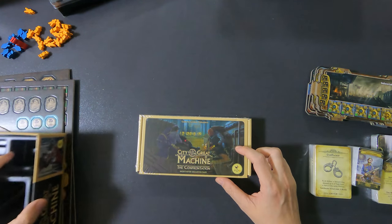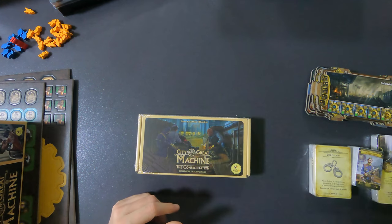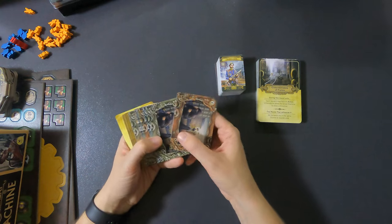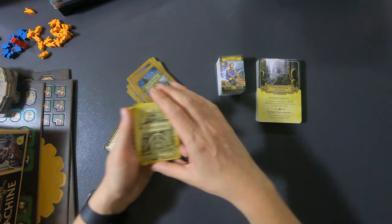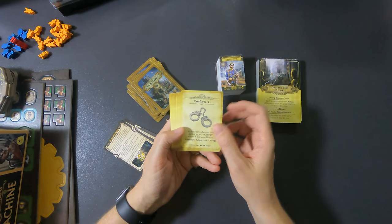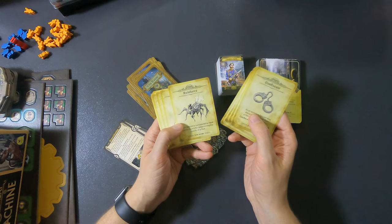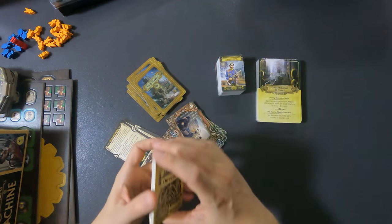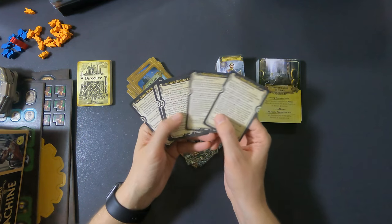Now let's start with the cards. First, looking at the backs to differentiate the decks. We have the city events, player aids, and directives. For the directives, I'll just look at the art and names: Confiscate, Levy, Mechanize, Optimize, Pacify, Provoke, Reinforce, Resettle, Shadow, Enhancement Code — and the same set repeated, so two identical decks making it easy. Then the player aid cards: Hero Actions (sides 1 and 2) and the Game Round — even the player aids look cool.